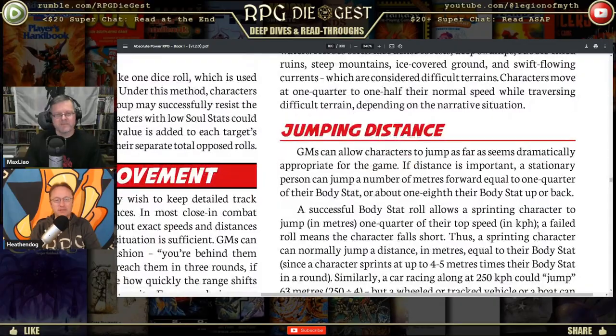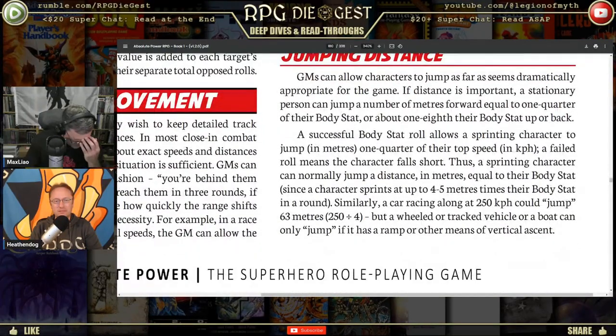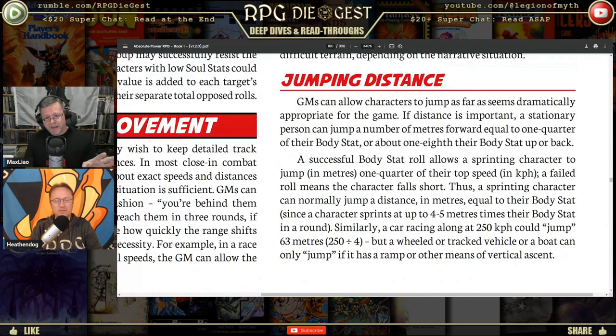Difficult terrain reduces your speed to a quarter to a half, depending on conditions. Movement rate doesn't mean you climb a mountain at full speed — that's a rock face, not a sidewalk. I actually looked up Usain Bolt's sprint speed and historical march rates for movement rates in my game. The American Civil War average march was about 24 miles a day; the Roman army averaged 30 miles a day.